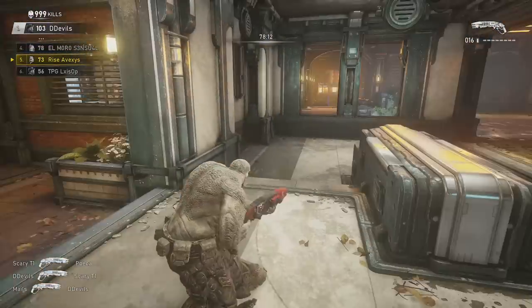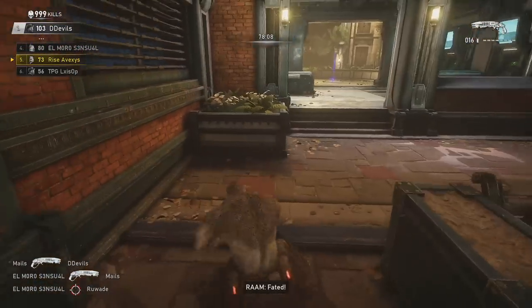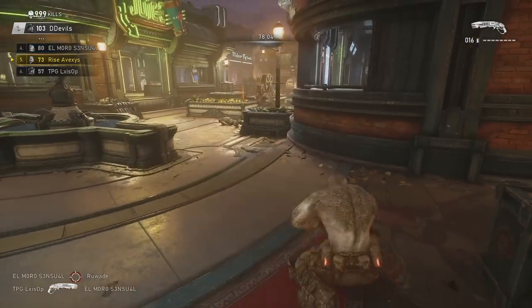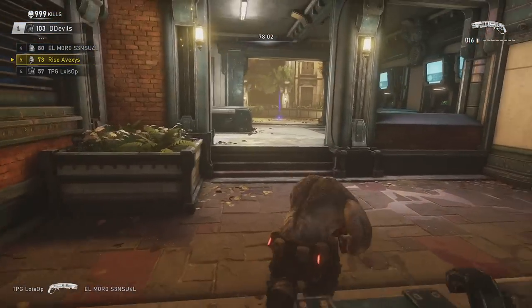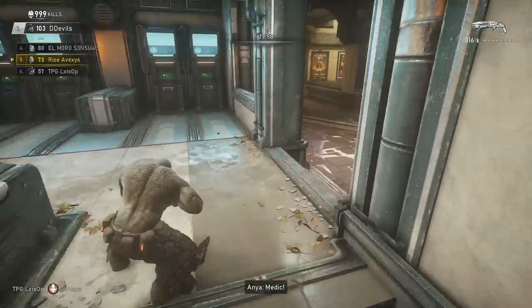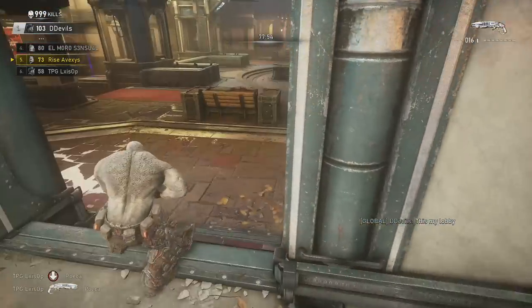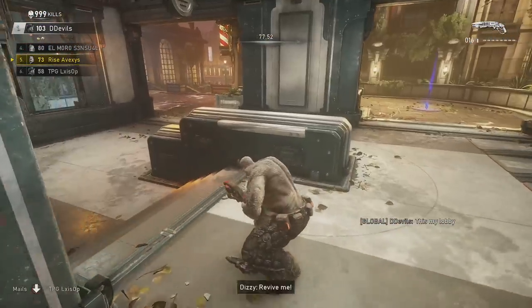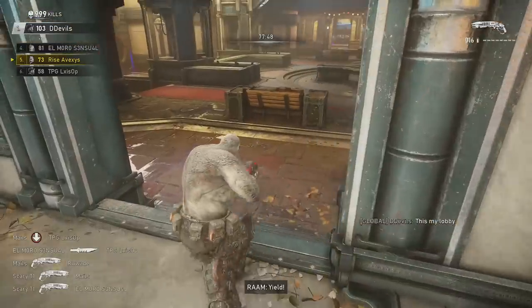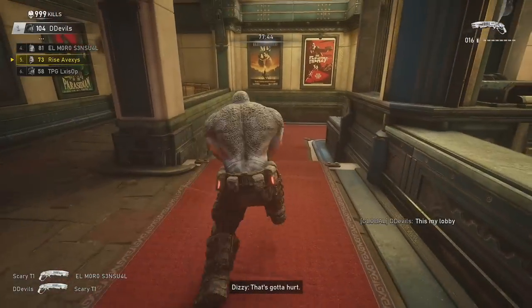It's all user-controlled - it's not based off any type of game logic bugs that can happen, especially on defaults. There are a lot of bugs that can randomly happen, like your shot not coming out if you time it wrong just a little bit. Sometimes you'll try to roadie run near a wall, and because the wall bounce is on press instead of release, you'll just take cover. It happens very randomly.